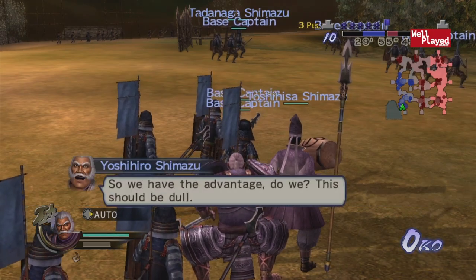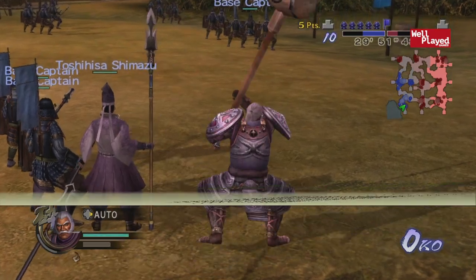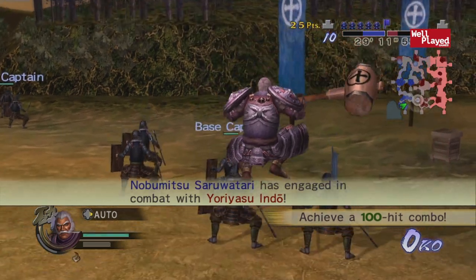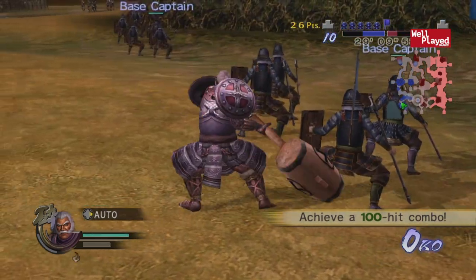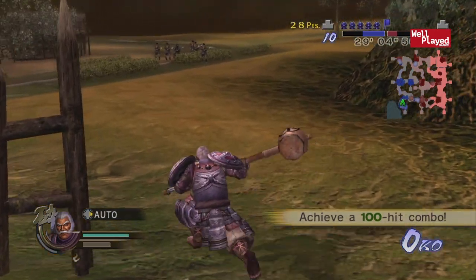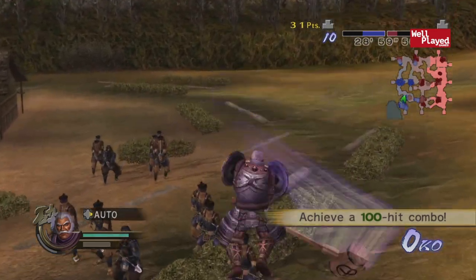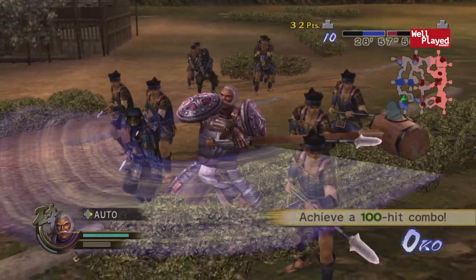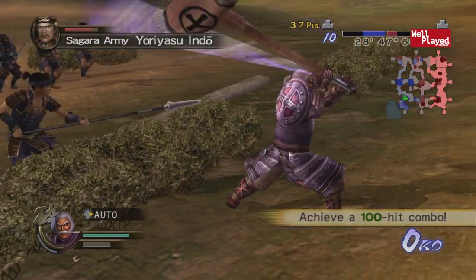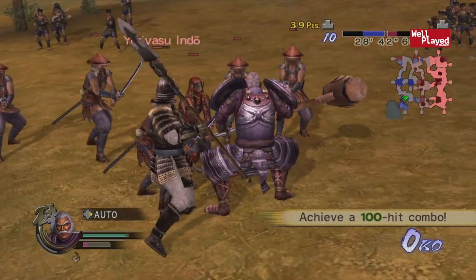Got it all set up. Oh wow, this is actually pretty cool — I can move around and stuff. It looks like I need to get some sort of critical hit point, or achieve a hundred-hit combo before the time runs out. Can I advance over to these guys and try to achieve the hundred-hit combo? There's a two-combo... a hundred-hit combo — how is that gonna happen?